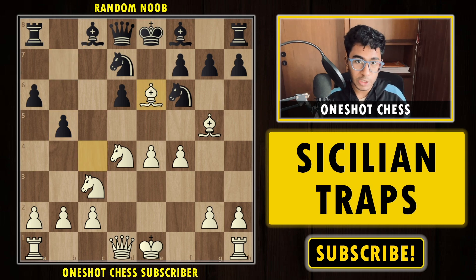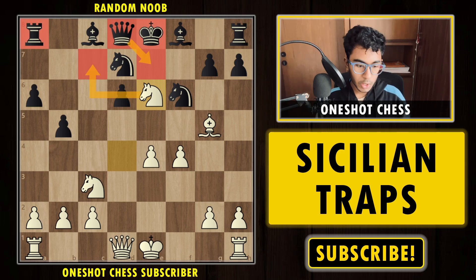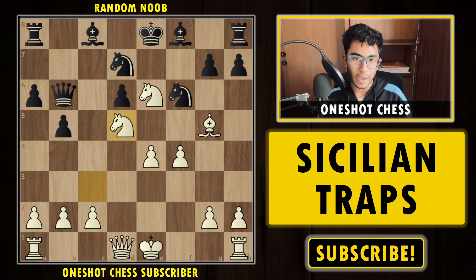After Bc4, black plays b5 to kick the bishop and develop the bishop to b7. We say okay, that's fine — now we sacrifice the bishop on e6: fxe6, Nxe6. We are attacking the queen, and if the queen goes to e7 we have Nc7 check winning the rook. So black plays Qb6, moving the queen and covering the c7 square.